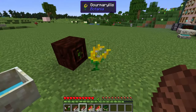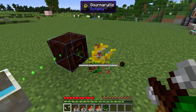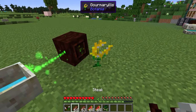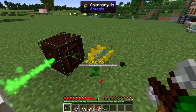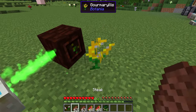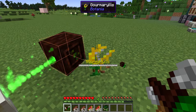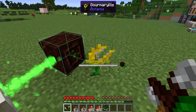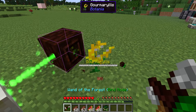Now there's something else to note. We can give it steak and it gives us about a third of the mana bar, but if we keep giving it steak something's going to happen. The Gormelius is a little bit fussy — it doesn't like having the same food over and over again. If you keep giving it the same food you're going to get diminishing returns. As you can see, we're now only getting about a quarter, and if we keep going it's going to give us less and less until eventually it gives us nothing.